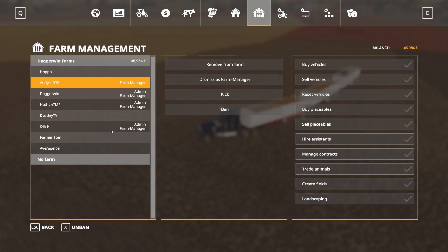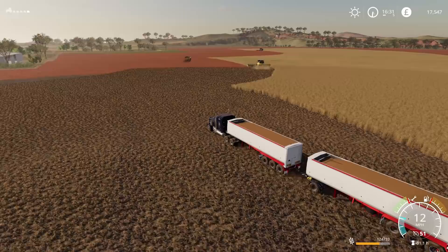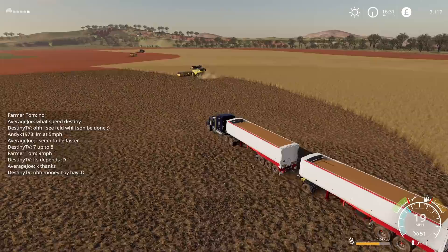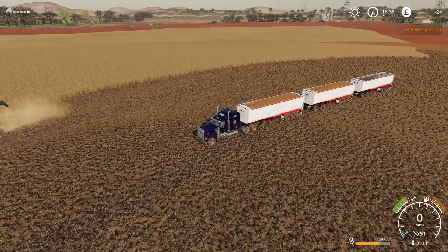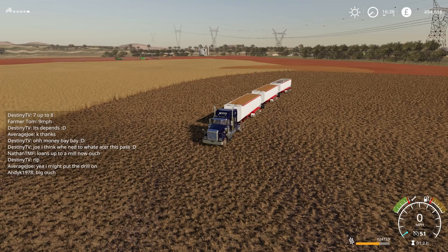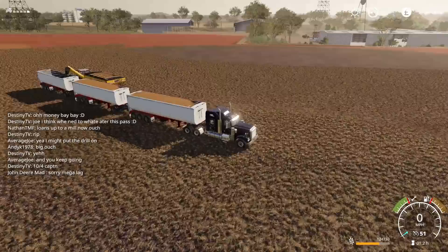Nearly everybody is a farm manager. It's like a racetrack - you can see where everybody is: we've got Olus9 here, Decay, Hoppo's Karting, Farmer Tom, Destiny TV, and Average Joe - essentially the entire server. Nathan TMF is down there too. My final customer is on the way. Our money's disappearing - somebody has clearly bought something. Is it seed, fertiliser, or lime? Lime - it must be lime. You've put us into negative figures, whoever you are: minus 24 pounds. Luckily we have plenty of money in the trailers. £28,000 on some lime. Somehow we have half a million - somebody has taken out a loan.